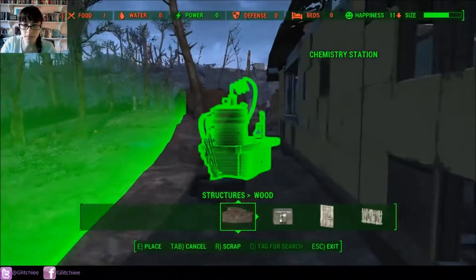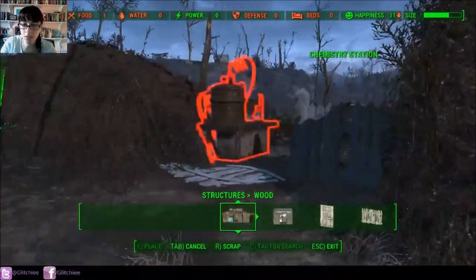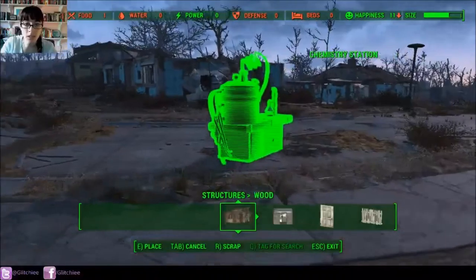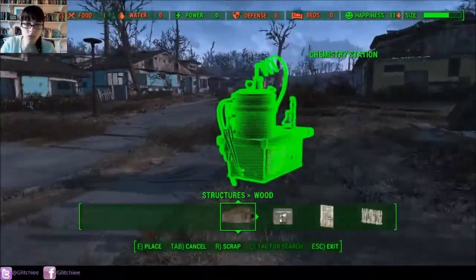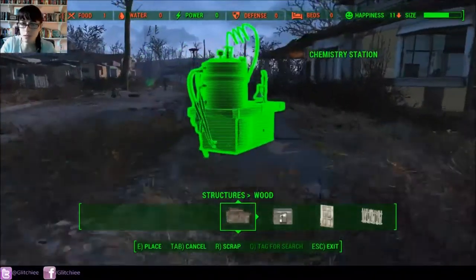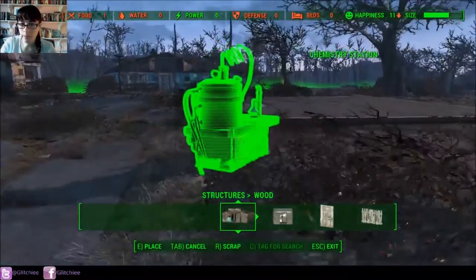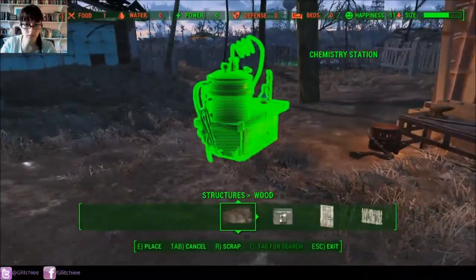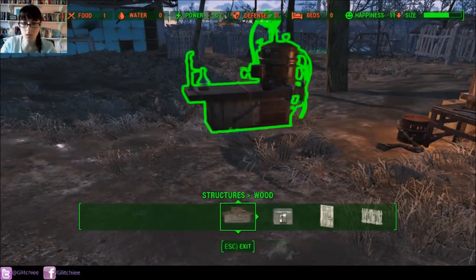Today we're going to be working on salvaging, moving minor things around. I've lost the chem table — oh, there it is. For me, it's just more efficient to have everything all together when I come into Sanctuary. Sanctuary is not the only settlement that you can build up; there are other settlements that you can discover.